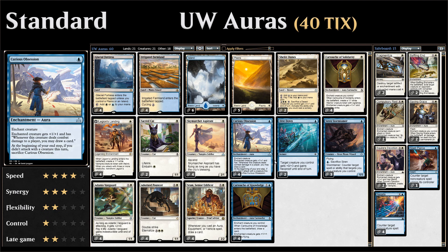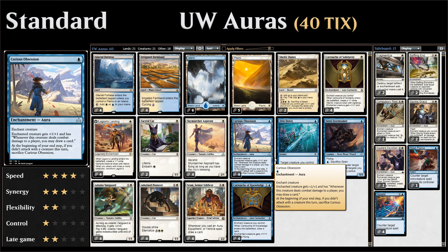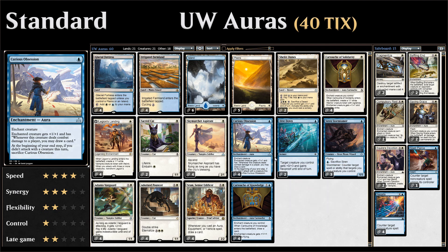A very important enchantment in our deck is Curious Obsession — an aura that gives a creature +1/+1, and whenever that creature deals combat damage to a player we get to draw a card. The only drawback is that if the creature doesn't attack we have to remove the Curious Obsession at end of turn, so we have to keep attacking with the creature we enchant with the obsession.